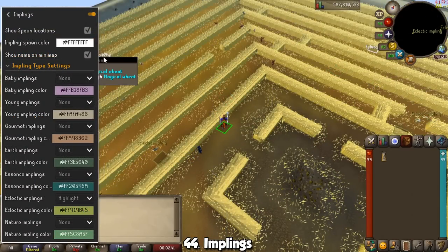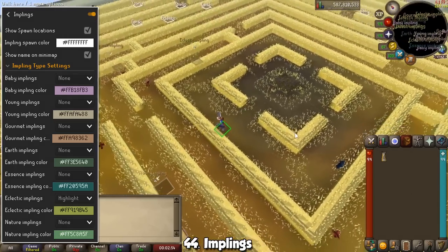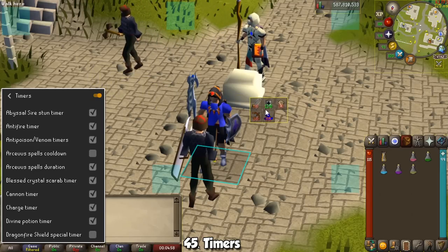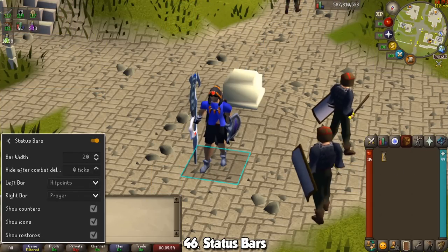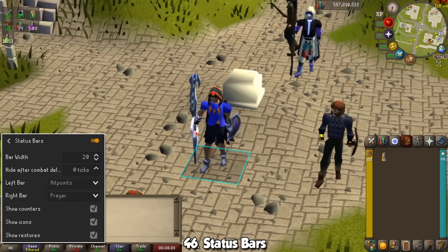If you like hunting implings, the Impling plugin will be your best friend. Turn it on to highlight specific implings across the map, and you can even be notified when high-tier ones appear. In Puro-Puro it can also show you where some of them spawn so you can camp them for quick catches. A very simple one is called Timers — with it you will see your boosted and decreased stats on screen at all times, and it works for potions, spells, and some other things. Another great one is Status Bars, which displays information such as HP, prayer, run energy, and special attack in bars near the inventory — just an extra way to see what you have.